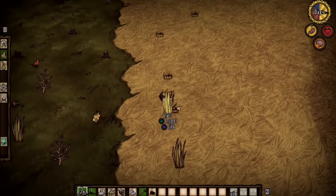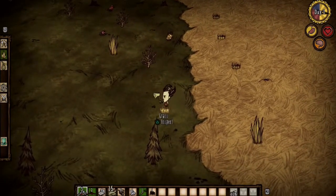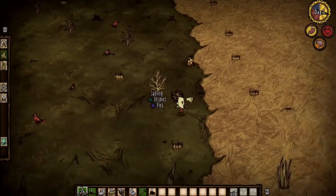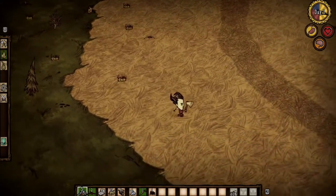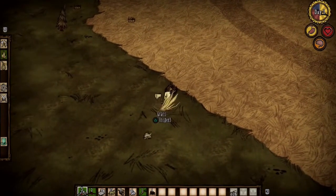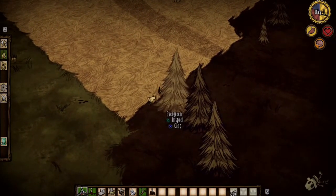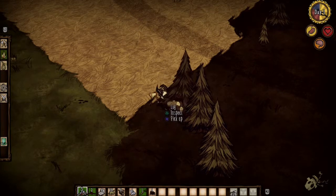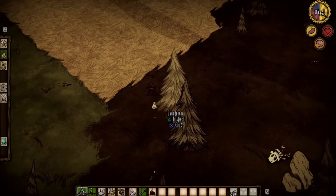Let's go get some more grass while we're over here. We got 15. I like the inventory bar at the bottom — it makes it easier to see everything. Here's some more grass, and there's flint in this game. Let's chop down some big trees and get these bigger trees out of the way. It should give me a lot of wood — helpful, I guess, for making fires.